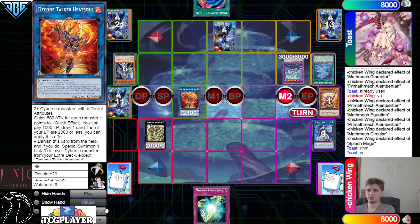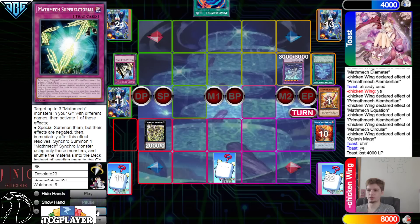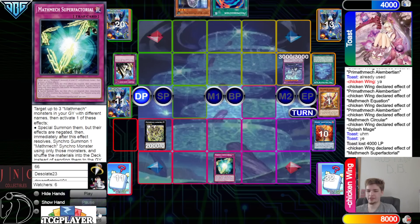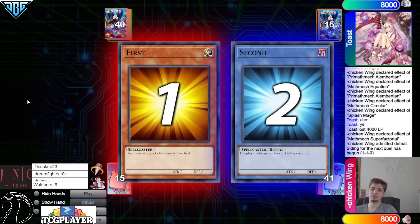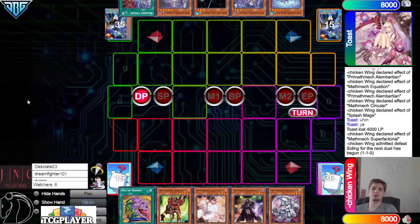Turn those into Splash Mage — Splash Mage effect summon back out Circular. Use those to make Heat Soul. Judgment the summon of that — set Super Factoral — pass. They draw a Bell — can't just draw a Bell like that on Toast. Activate — chain Bell. Going into the next game.